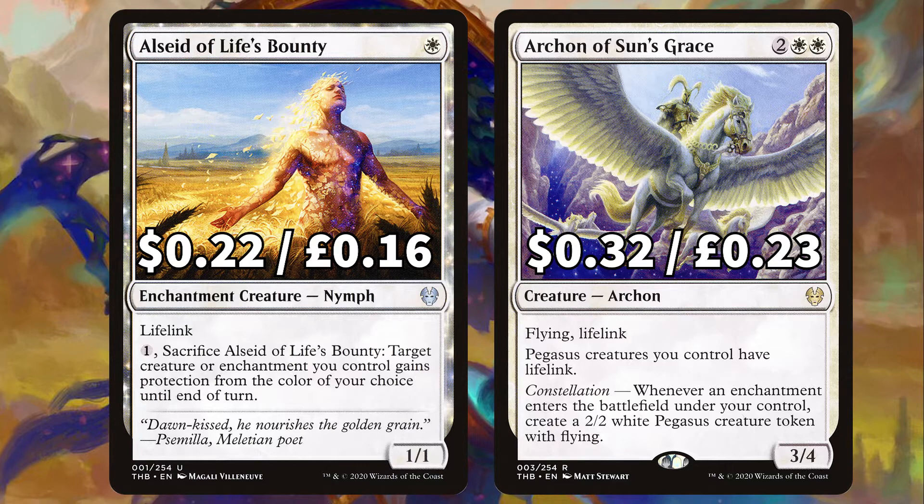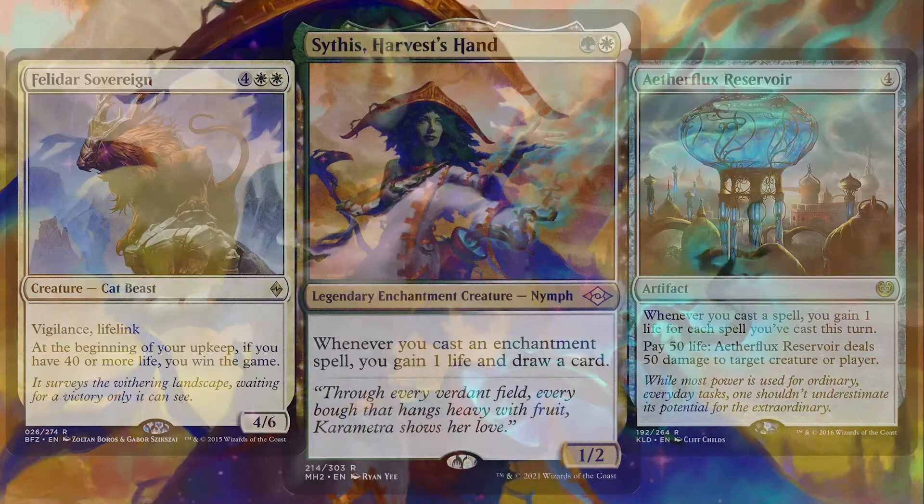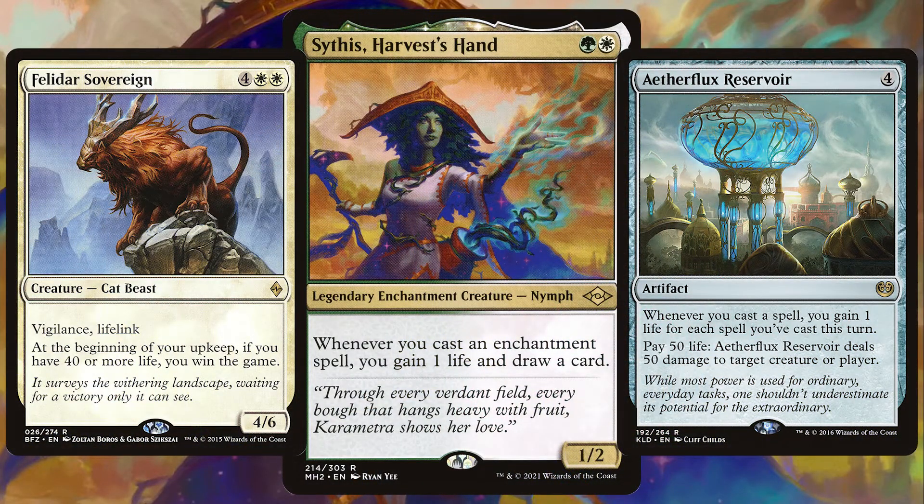Archon of Sun's Grace is the flying lifelink pegasus that creates a flying 2/2 pegasus whenever an enchantment hits the field under your control. We have huge win cons in Felidar Sovereign that says at the beginning of your upkeep if you have 40 or more life you win the game, and Aetherflux Reservoir to gain you a life when casting spells and pay 50 life to deal 50 damage to target creature or player. We'll have so many enchantments in this deck, life gaining enchantments too, that will trigger Sithis and allow us to draw through our deck super quick to find these essential pieces.